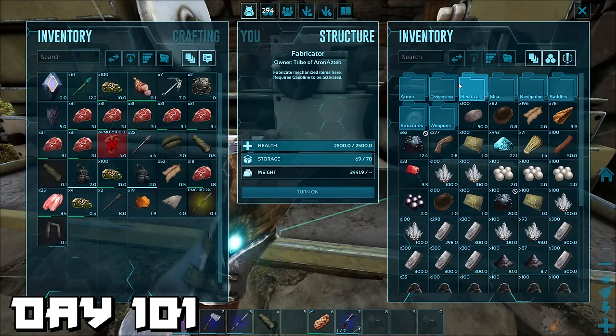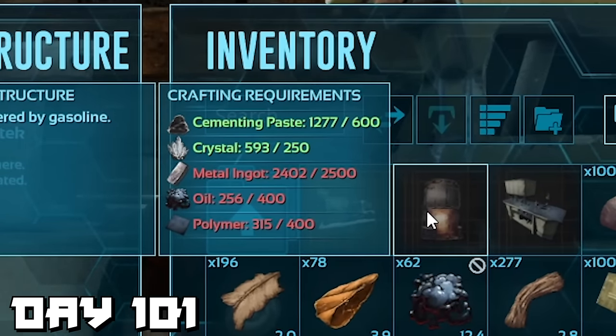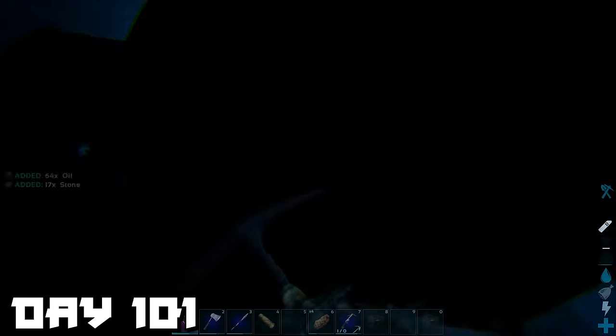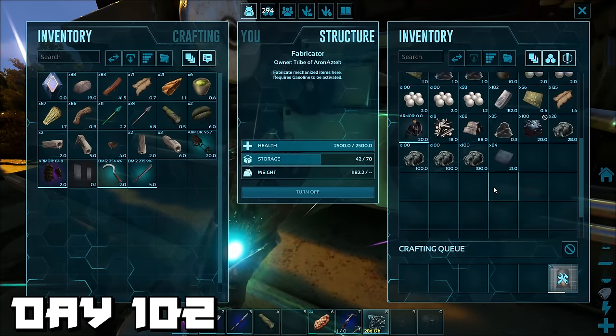Back at base, the first thing I wanted to create to take to our new base was an industrial forge. When I checked what we needed, we only really needed some oil and polymer — we already had all the metal in the forges. So we headed out on our frog to get some oil, then on our RG and anky to get some obsidian to make polymer.